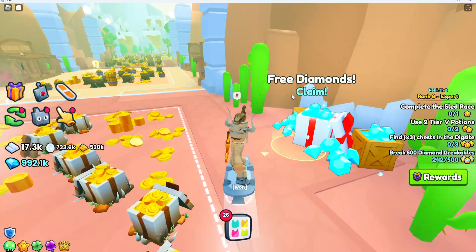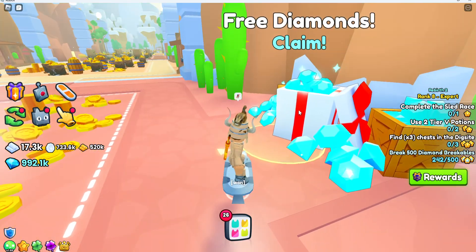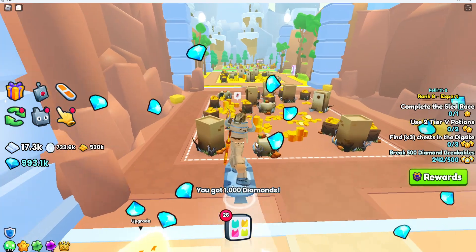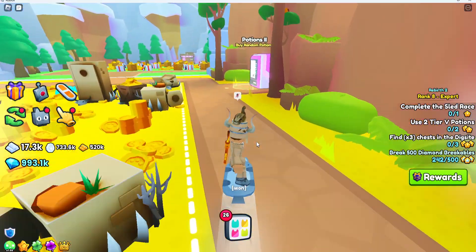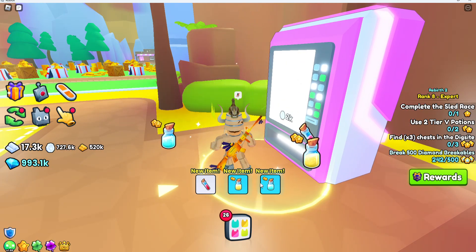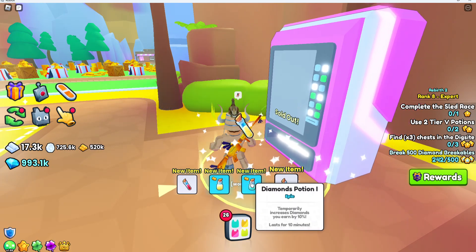This time instead of 300 diamonds, we actually get a thousand diamonds for free just by taking this route. Then here's the potion 2 machine where we can also buy four — we got two epic potions, which is actually really good.